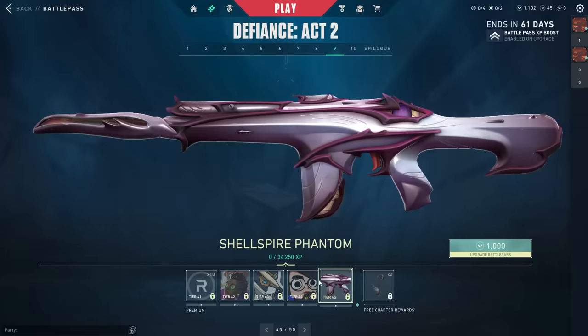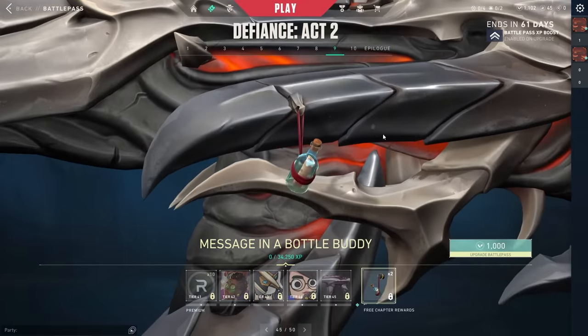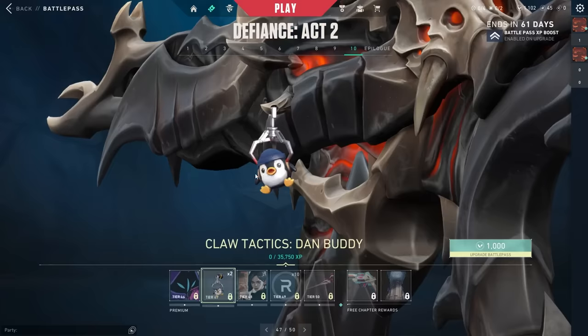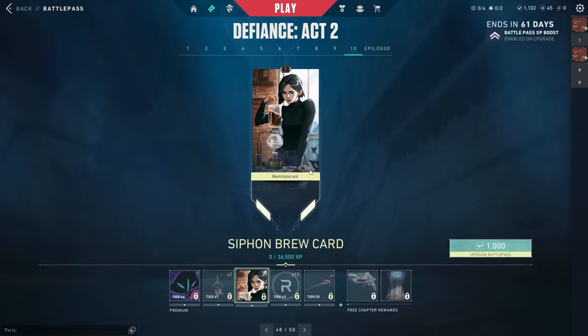The Sentinel Slide spray shows Cypher doing the moonwalk — that's a really awesome spray. Then the Deep Breath spray, a pretty cool Killjoy one, the Shell Spire Phantom — not bad for a battle pass phantom skin — and the Message in a Bottle buddy.